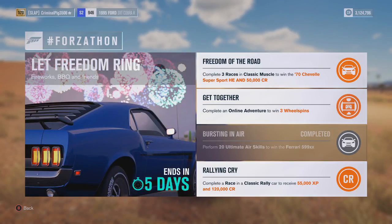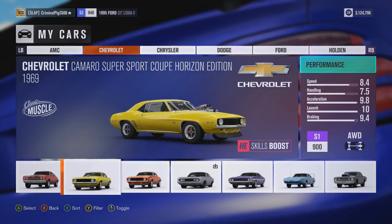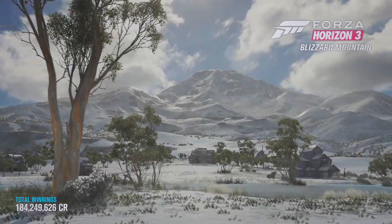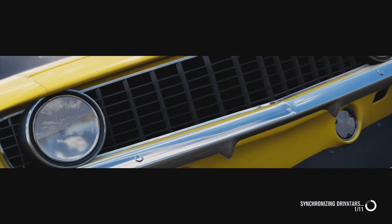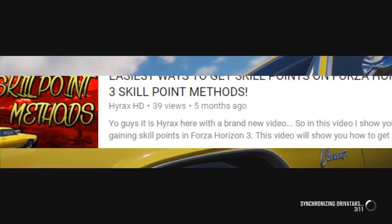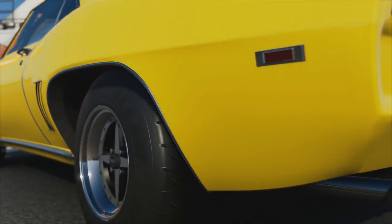Now we need to complete three races in Classic Muscle to win the 1970 Chevelle. I'm going to use this Horizon Edition car - I used it once for a skill points video. Back then we had around 50 subscribers and I thought I was pulling a hundred views on that video. Now we're pulling easily 600 views on a bad day. Let's start this race event!